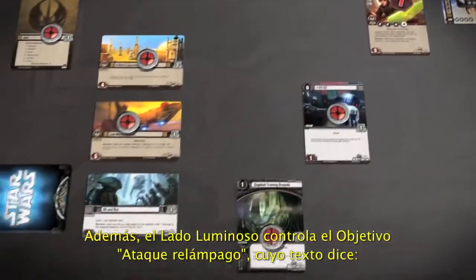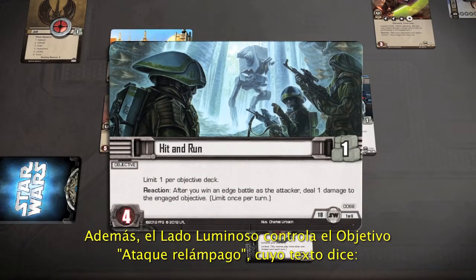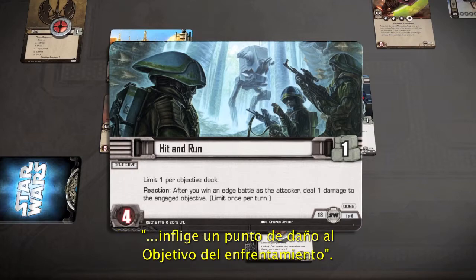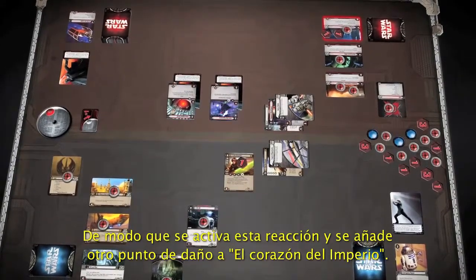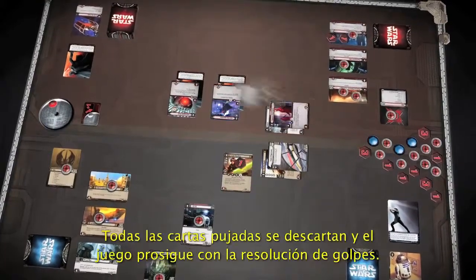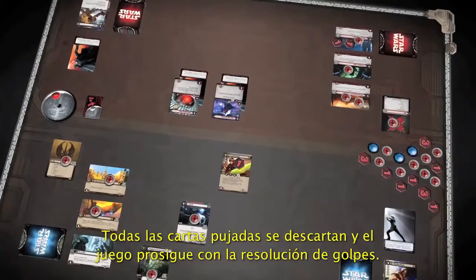Additionally, the Light Side player controls the objective card Hit and Run, which reads: Reaction — after you win an Edge battle as the attacker, deal one damage to the engaged objective. So the Reaction triggers and places another damage on the Heart of the Empire. With the Edge battle now complete, all cards in each player's Edge stack are discarded, and play proceeds to resolving strikes.